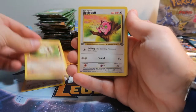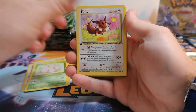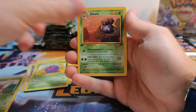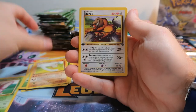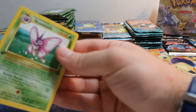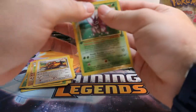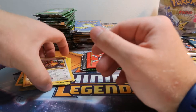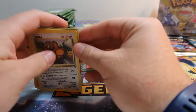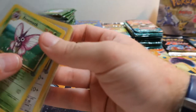Here we go: Meowth, Mankey, Jigglypuff, Paras, Exeggutor, Eevee, Venomoth — that's our rare — Gloom, Marowak, and Tauros. I am sleeving up all the rares; first edition ones, you know, PSA 10, very collectible, make for a really nice looking graded card. If we can pull like five holographics out of that pile, we will be extremely pleased.